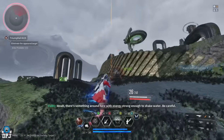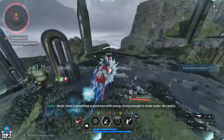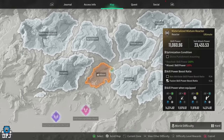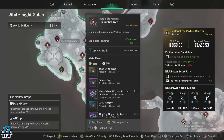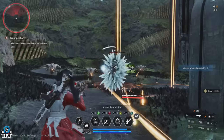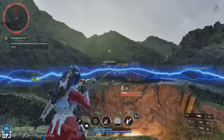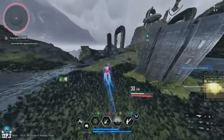Next up are Yujin, Valby, and Kyle — you all want the fusion non-attribute reactor, the Materialized Mixture reactor. This week only general round mounted reactors are available. Head to White Knight Gulch, the Mountaintops area, and do the Triumphal Arc mission. It's a great fast mission you can run in easily under two minutes, full of enemies, and it's your best bet for getting this reactor this week.